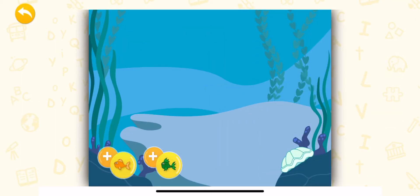Okay, fishies, line up. I'll tell you how many fish I need. Add those fish and then hit done. I need one orange fish and nine green fish. Add fish to get the correct total.